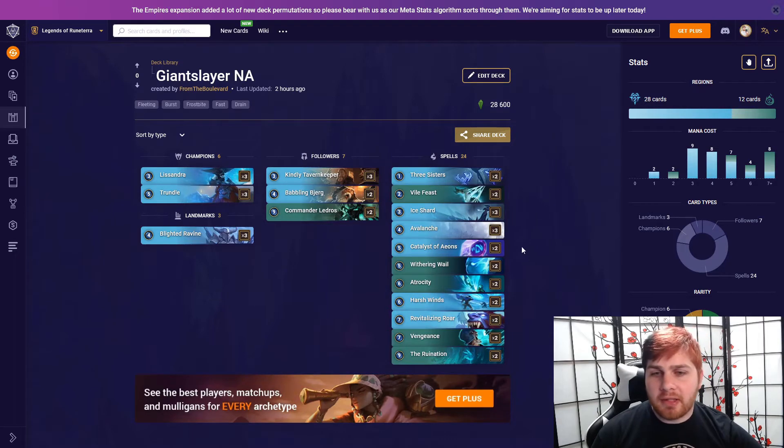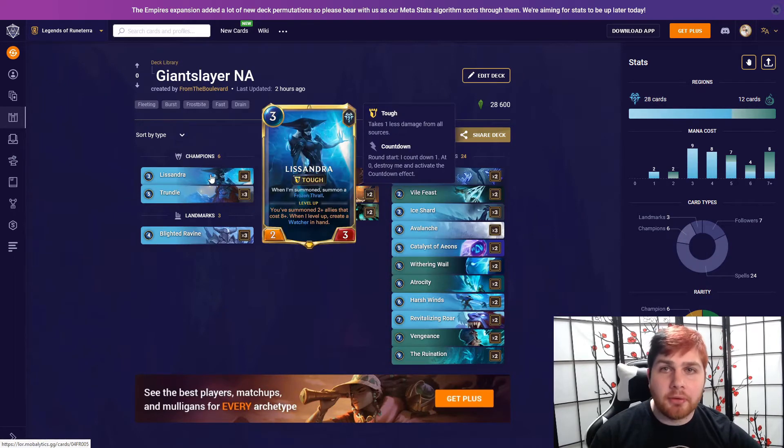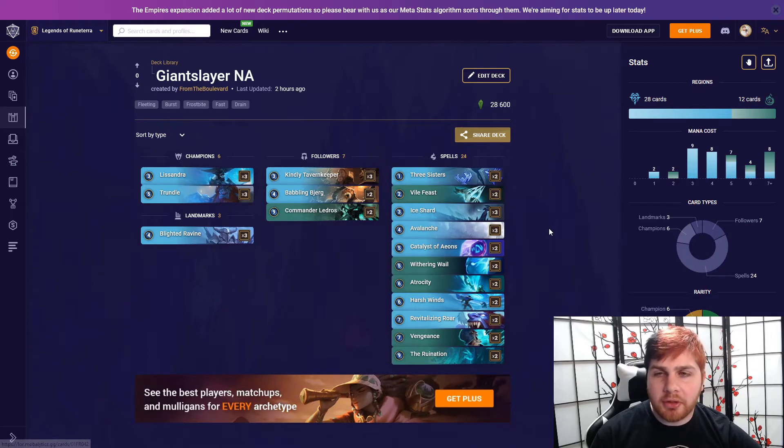Then we have the Revitalizing Roar version. The spell lineup is relatively the same — players are just expressing which Shadow Isle and Freljord spells they want to run. The main combo is: play Lissandra, level her, get the Watcher, Revitalizing Roar the Watcher. I'm not sure which version actually wins the Mirror — whether it's the Revitalizing Roar or the Darklorn version — because it's really hard to tell if that window is big enough for the Darklorn cards to get in there. It's possible you still organically get the Watcher down to 0 mana in either list, but I think the Revitalizing Roar version should have the advantage in the Mirror. Though the Darklorn Inquisitor version was more popular, so these are the two main versions going into the weekend.